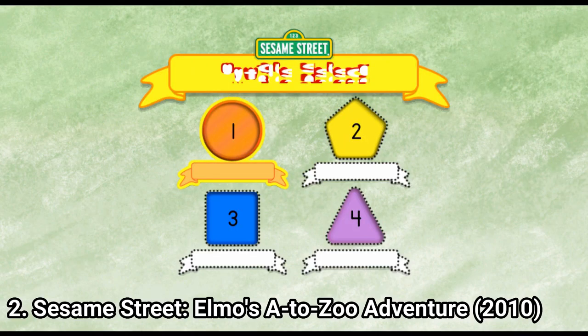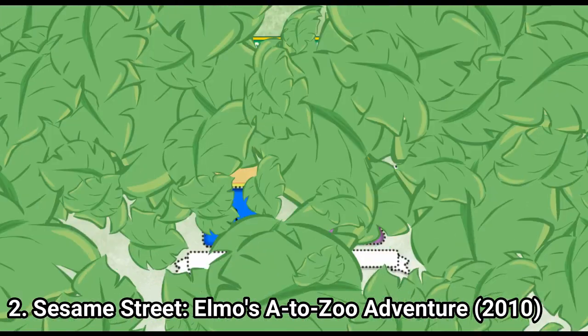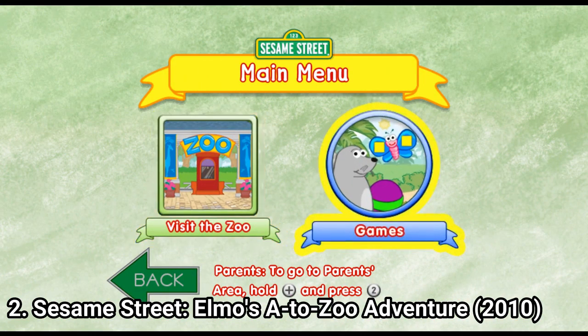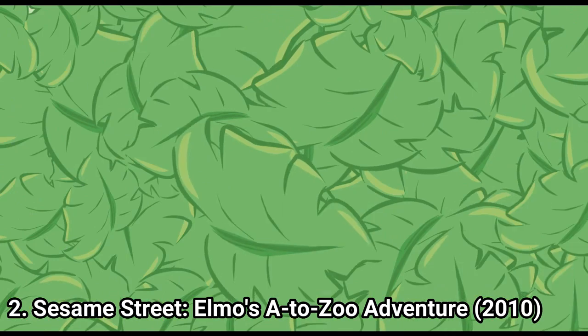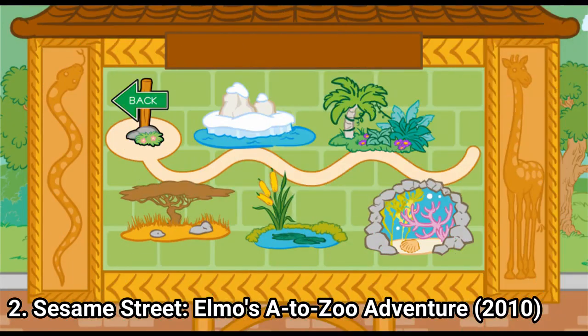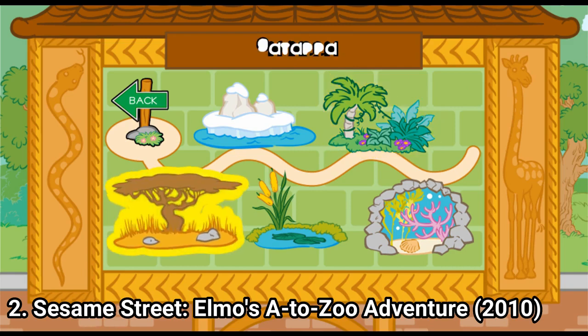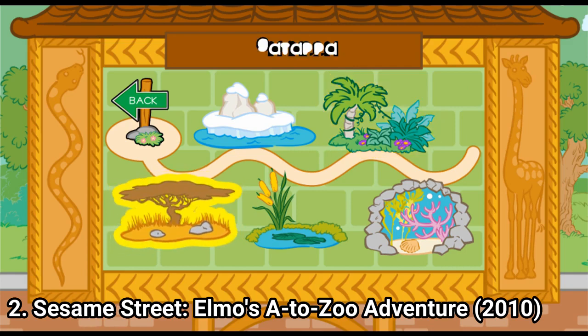Nice shape. Remember, your shape is the orange circle with the number one. I'm so glad to see you. To choose an area, tilt your Wii remote back and forth, then press the 2 button.